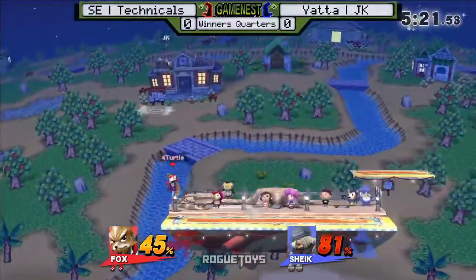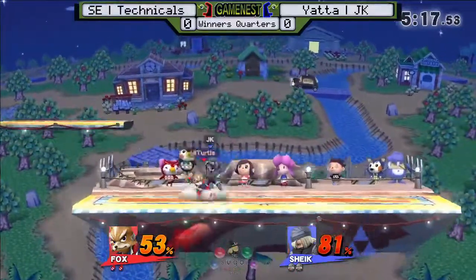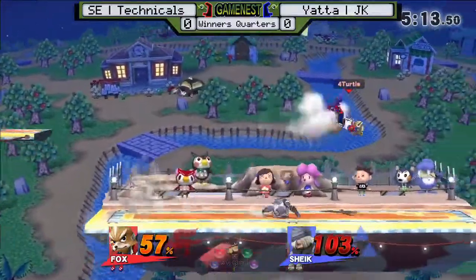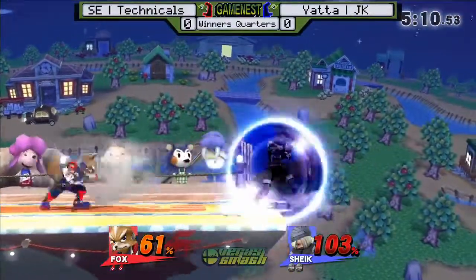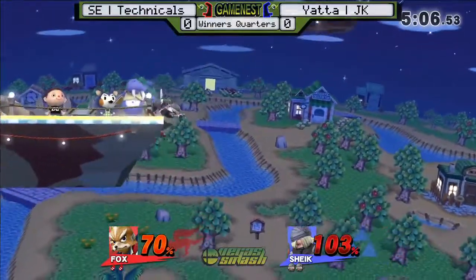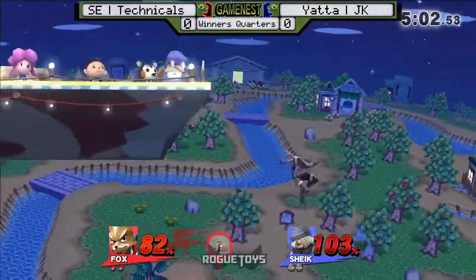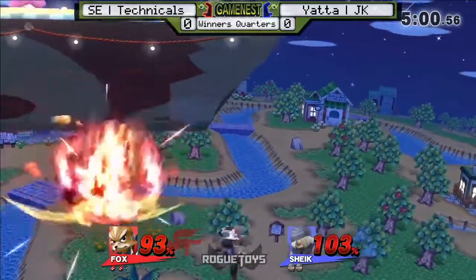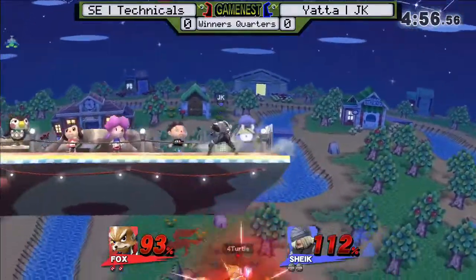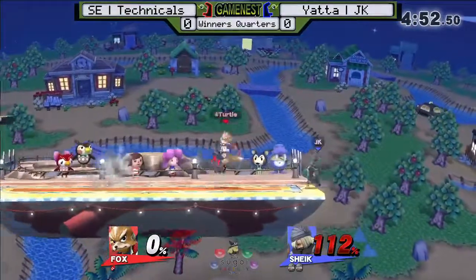JK has to take advantage of Fox's very weak, very linear recovery game. If he can do that, he can net stocks and net the set — capture him, add him to his collection. There he goes with the edgeguard — could be quick work. Untechable! There we go, JK!